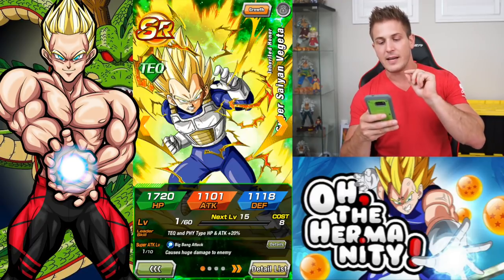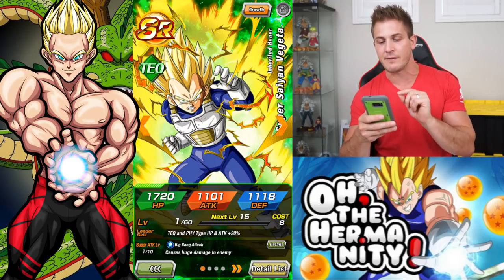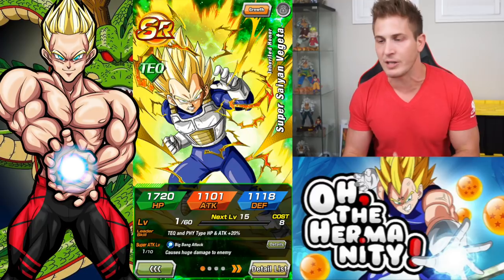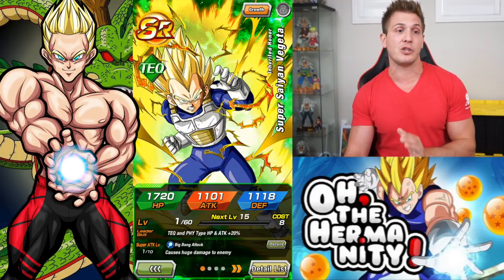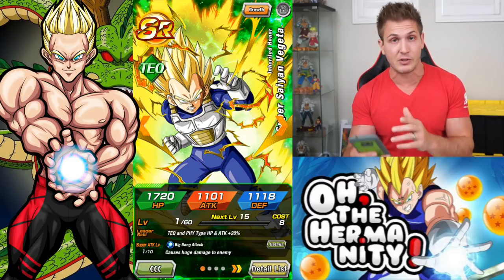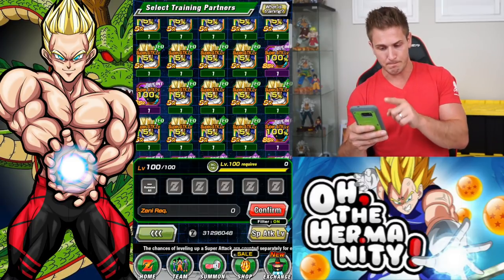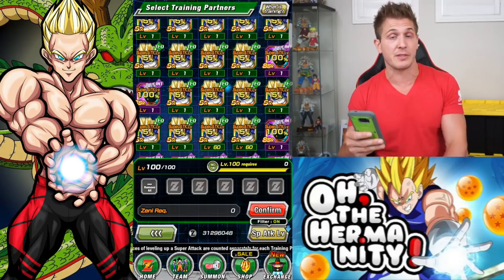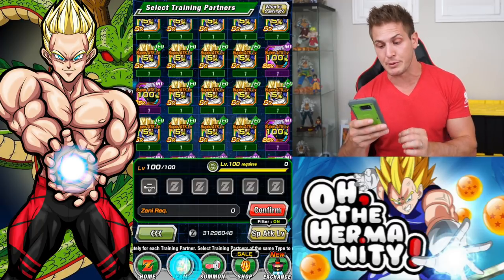This unit right here in its SI form - this is Inherited Ana Super Saiyan Vegeta. You guys are going to pull this unit all the time on all the banners that you summon on. I pull this unit a lot, especially lately, which is why I have so many. If you boost him, as you see right now he's only a 5% boost. But if you get him to the SSI form, it's going to be a 50% boost.